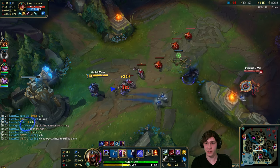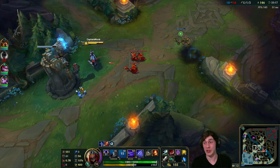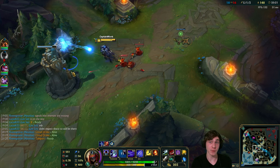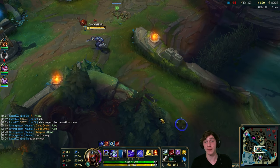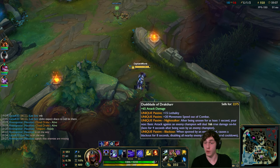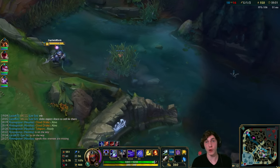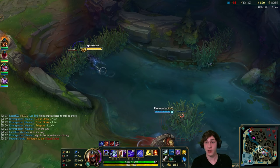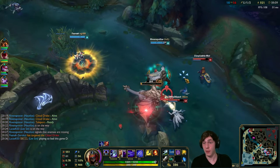Duskblade gives lethality and move speed out of combat - you overlap that passive from Ghostblade, which is kind of a small waste but I wouldn't be concerned with it. The other passive is that if you are unseen, like Kha'Zix's passive, your next hit does a bunch of true damage based upon your lethality. You also get the old sweeper effect - if a ward sees you, you can clear that ward.